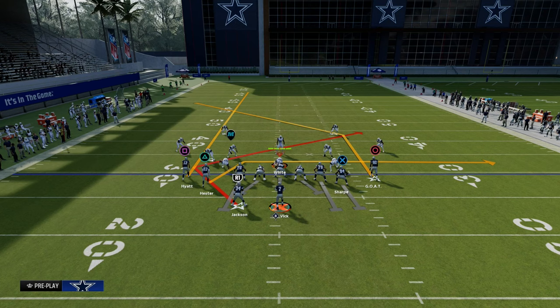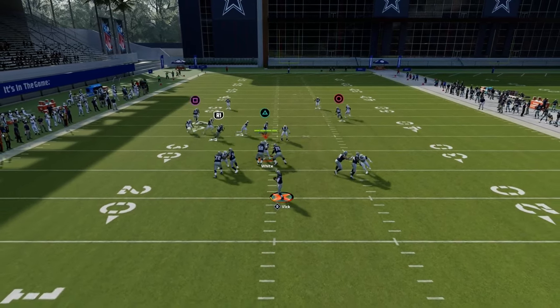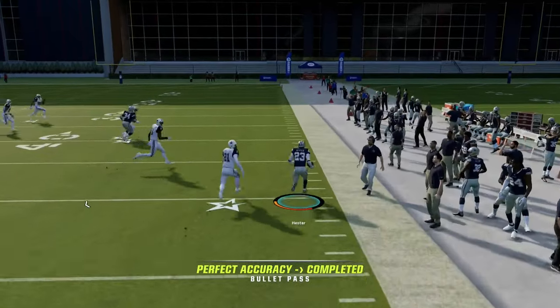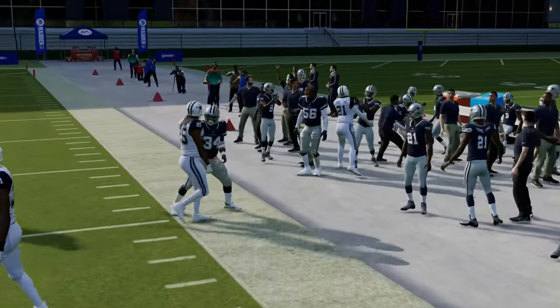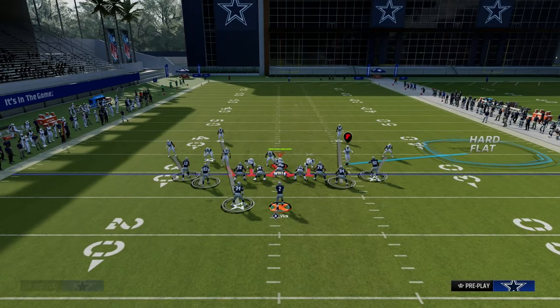What's essentially going to happen is that drag route is going to act almost like a flat, that Texas pattern is going to act kind of like a slant route, and that route to the post is going to be the deeper route. Your drag does beat man coverage across the middle of the field, so the defense is going to have to put a hard flat over on that side to defend it.